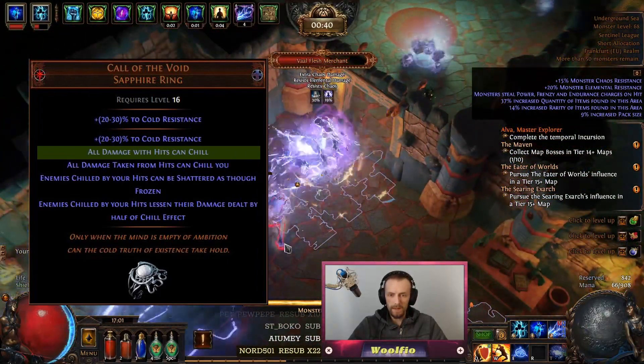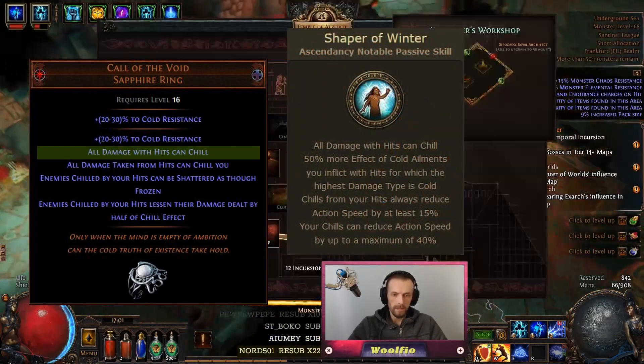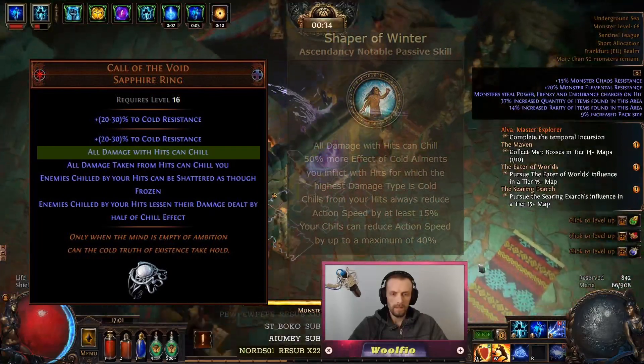There is one exception: the Elementalist node Shaper of Winter, which guarantees a minimum chill of 15%, no matter the damage done.